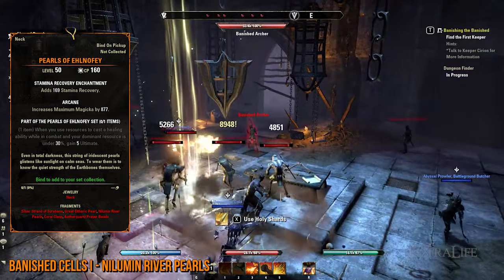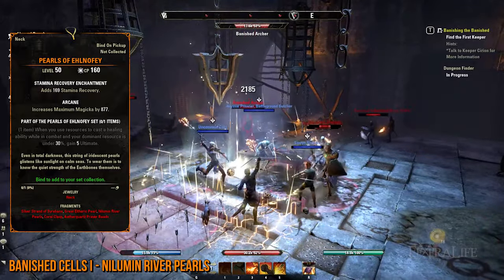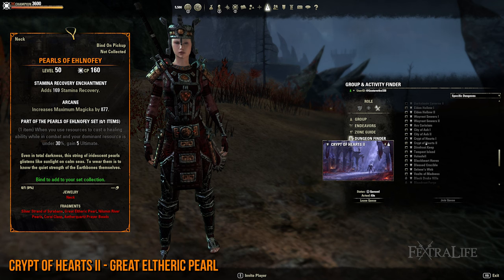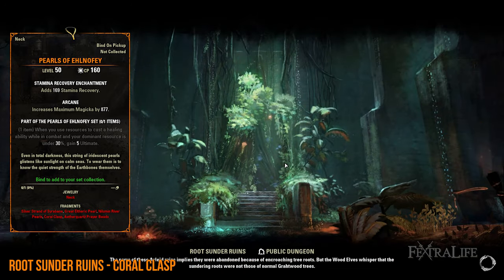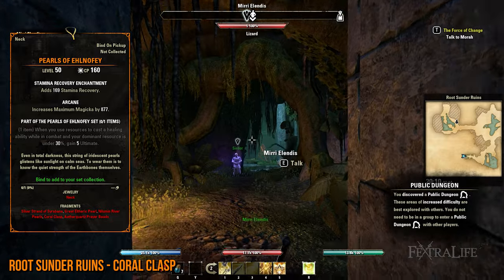Once you have that and the Nilpip River Pearls, which you get after defeating the Banished Cells 1 High Kinlord Rilis final boss, you're off to Grahtwood. From here, you can queue for the Crypt of Hearts 2 dungeon with the intention of defeating the final boss to retrieve the Great Althiric Pearl lead. While waiting, you can go to the Roots Under Ruin's public dungeon to farm any of the bosses there since the Coral Clasp is a random drop from them.